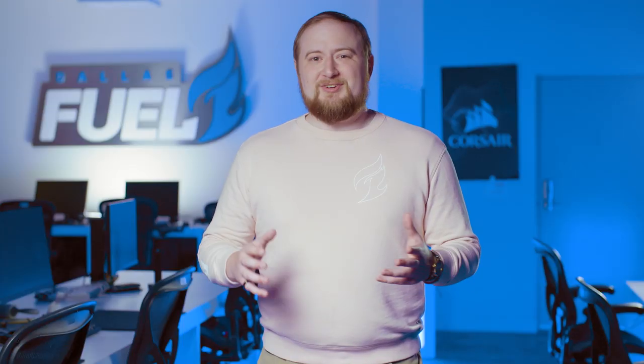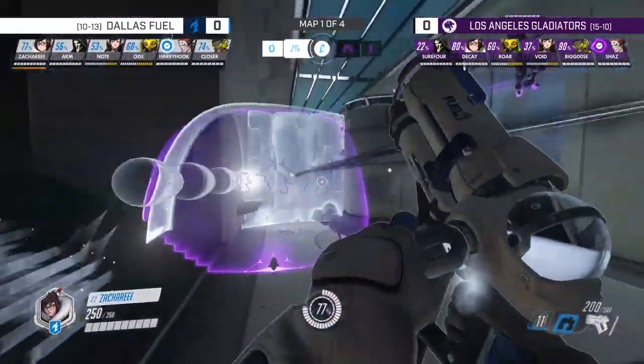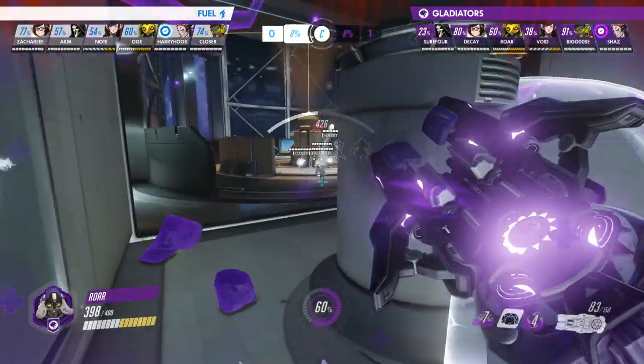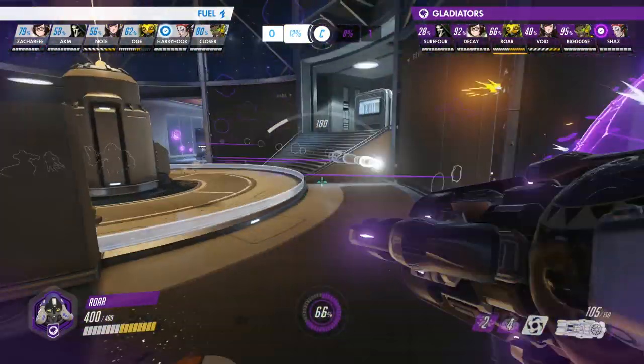Cooldowns are exchanged, and neither team is really able to find a kill. At this point, the advantage we had with Surefour being picked off is slowly dwindling away. With this, we now want to play as slow as possible — slowly backing off towards the point but not taking a fight, first because there's not a large enough advantage to justify it, and also because retreating slowly makes them use more cooldowns.